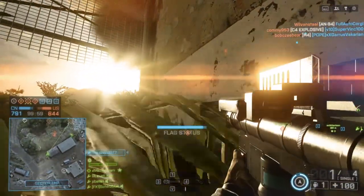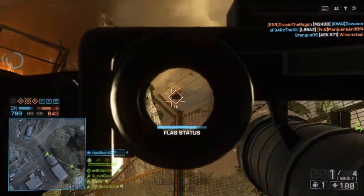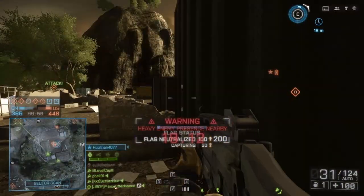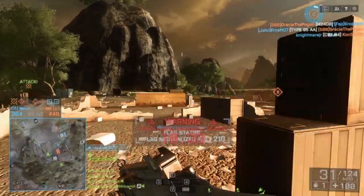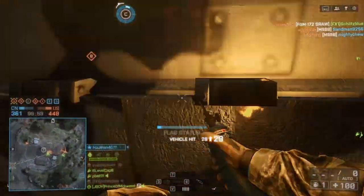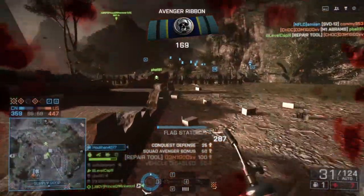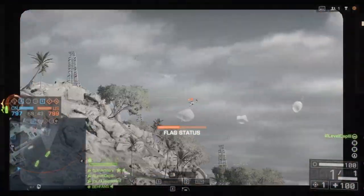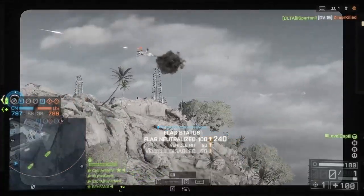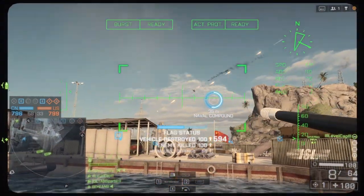I've always preferred the Stinger over the Igla. The Igla is the lock-on rocket launcher that requires you to maintain the lock on an air vehicle to take it down, and it has some benefits, but the only problem is that it requires you to spend so much time staring up in the air at your target that it leaves you wide open to ground threats. You just can't do that in a 64-player Conquest game with everyone trying to take you out — tanks, snipers, close-quarter infantry, there are too many threats. The Stinger lets you fire and forget: lock on quickly, shoot your rocket, and then scan the environment around you for immediate threats.